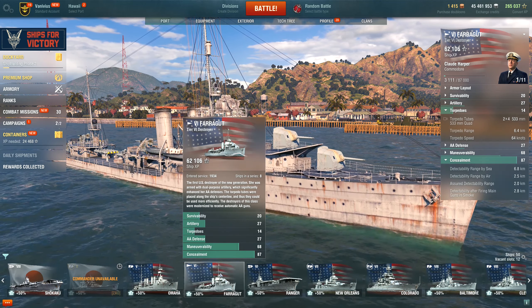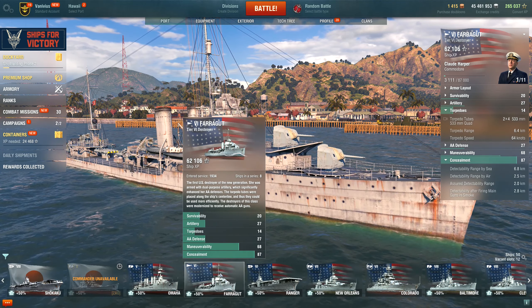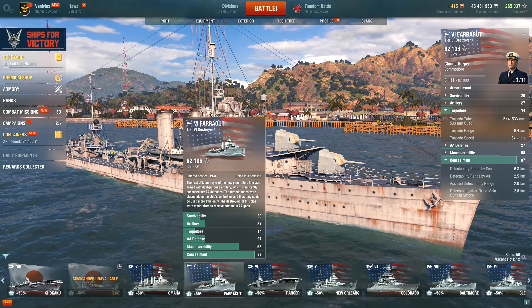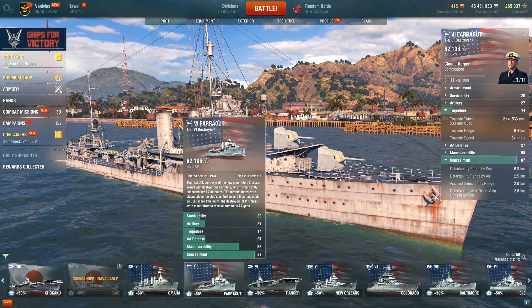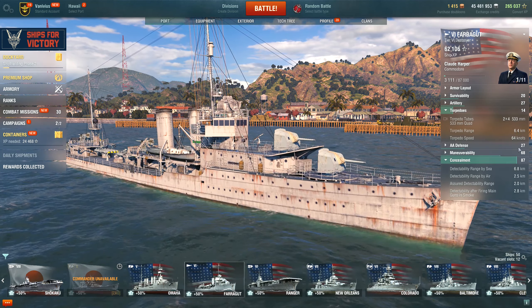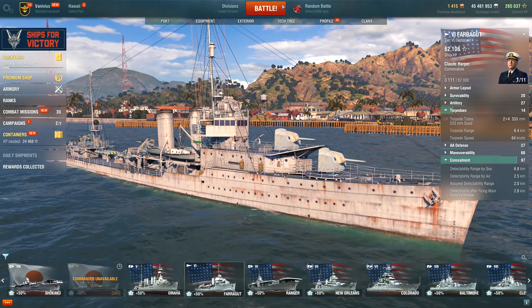The first US destroyer of the new generation, she was armed with dual purpose artillery which significantly enhanced her AA. The torpedo tubes were placed along the ship's centerline and thus could be used more efficiently. Torpedo range is 6.4 kilometers. Let's get started.